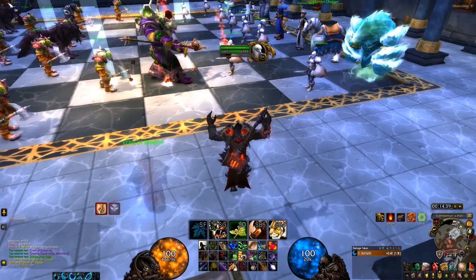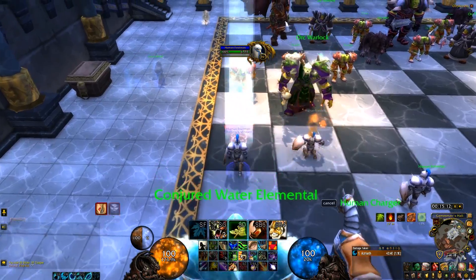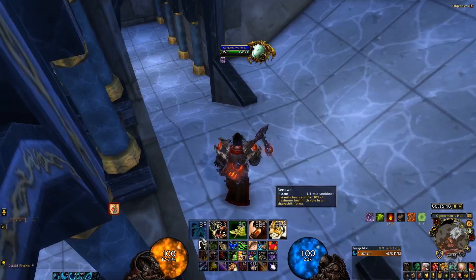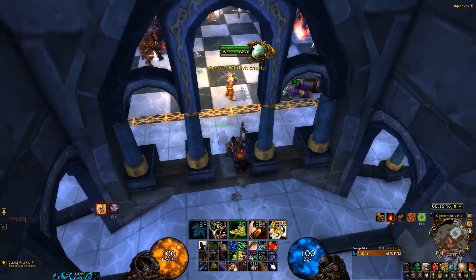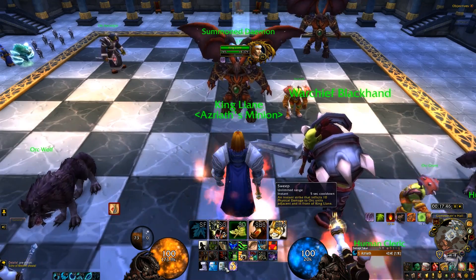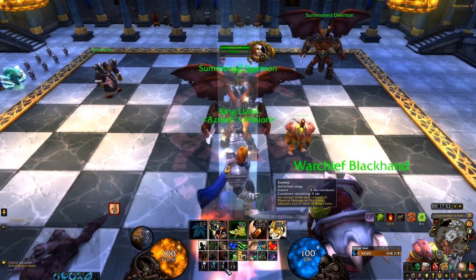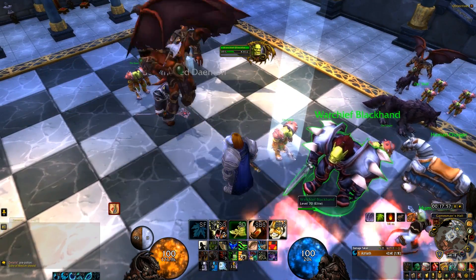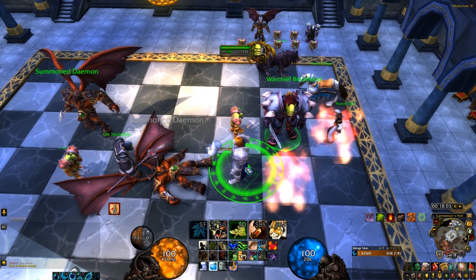If you're looking to just beat the chess event normally, what I do — and it ends up being flawless — is I move the two footmen in front of the water elemental and the horse one space up. Then I move the water elemental in front of the horse on both sides as well. It's very forgiving. I've even beaten this event just by sitting in King Llane's position, spamming Heroism, then moving when my front footman dies and spamming my cleave ability, hoping we kill Warchief Blackhand before I die. That's basically how you win — whoever's king dies first, like normal chess.